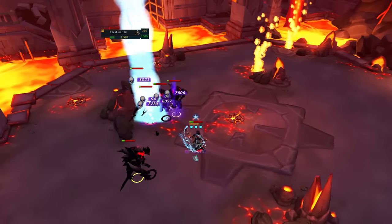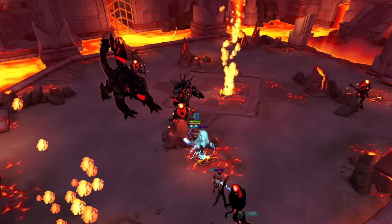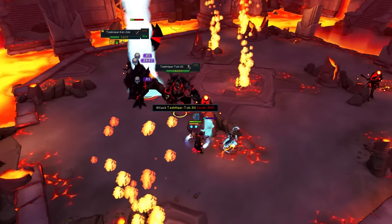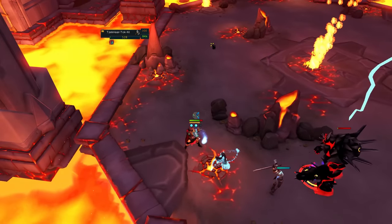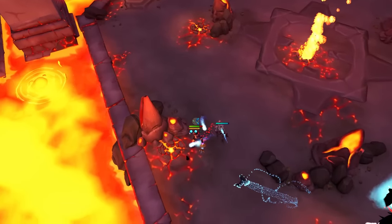A Threads of Fate into Finger of Death will make short work of groups of monsters stacked up. Alternatively, using Threads of Fate into the weapon special attack is also very effective. In between waves, as long as you don't have a target, you're able to summon all of your conjurers and juice them up without spending any adrenaline.